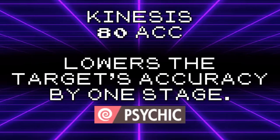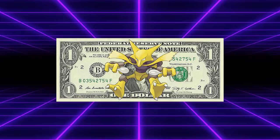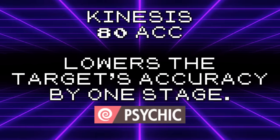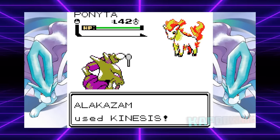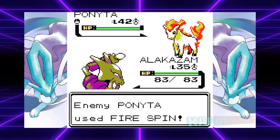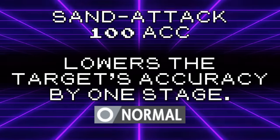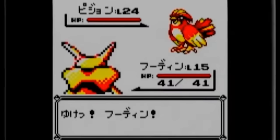Next up is Kinesis. Whoever cooked up Alakazam's signature move burned the kitchen down. It's an 80 accuracy move which lowers the target's accuracy by one stage. 80 accuracy — that's the same accuracy as Hydro Pump. This is a signature move; this is supposed to be the super cool thing that Alakazam can do that nothing else can. But for some reason, it's just a direct downgrade to Sand Attack? It's simply the exact same move, but reskinned with lower accuracy.